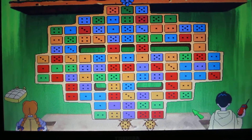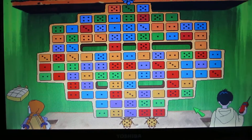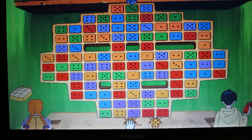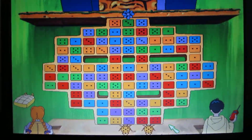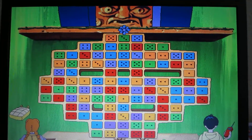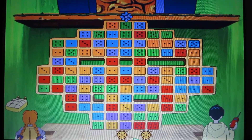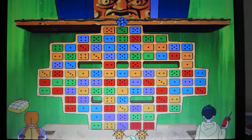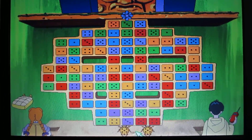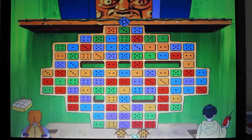Now what do we do? Guide a beetle to the venom flower at the top of the wall by moving it along the tiles that match it in at least one way. Make sure it matches by color or by number of dots. To begin, place your beetle at the bottom of the wall. Then help your beetle find a path and climb to the top of the wall by marking correct tiles to its left, its right, above it, or below it.